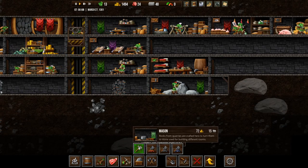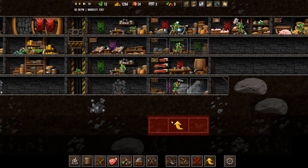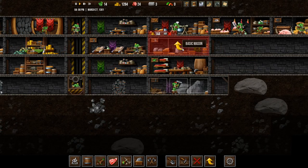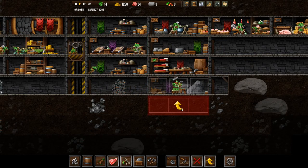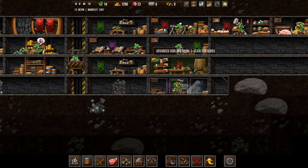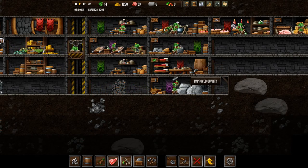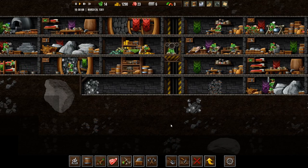Before we upgrade the quarry, we need another mason, and we're going to plunk it down there. And then we're going to upgrade that, even though we can't right now. When we can, we will upgrade that. So we have an improved quarry now, so hopefully stones will start coming in a bit faster.